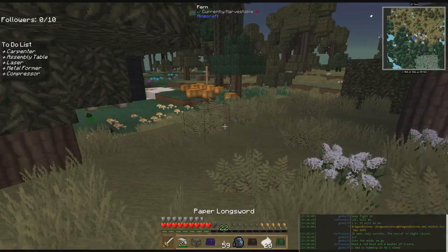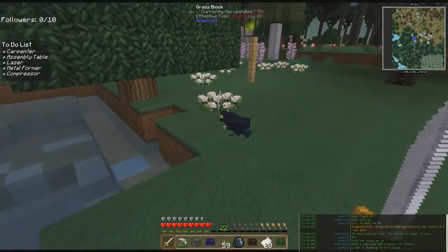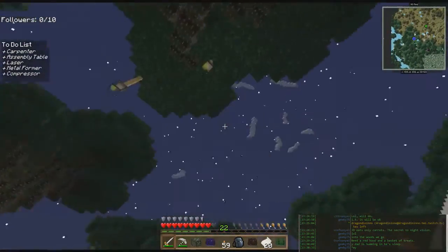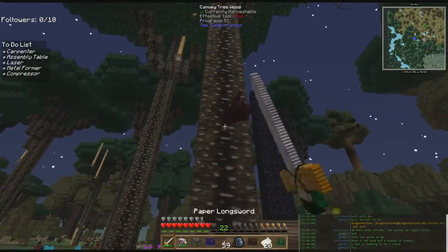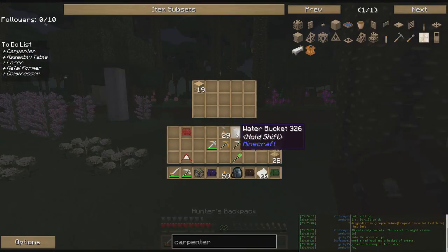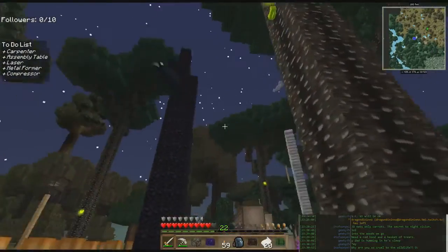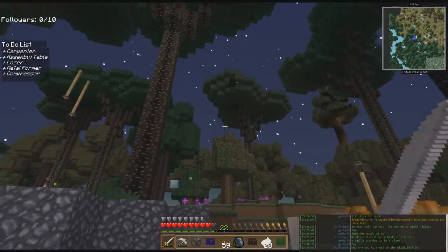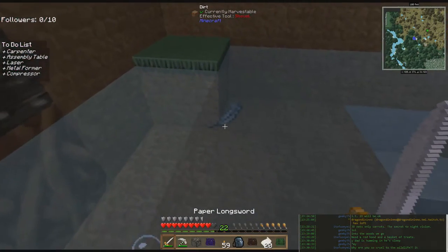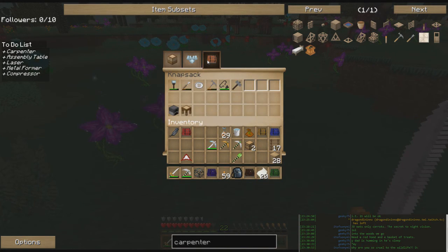We need to look for a raven so let's keep our eyes peeled. There's a raven — let's try to kill it. Hello raven, do you want to be my friend? Don't fly away — there he is, 'quote the raven, evermore.' Doesn't look like we got a feather. We're going to try to kill this raven again. Come back here! Yay — raven feather! The wildlife is here to serve me.